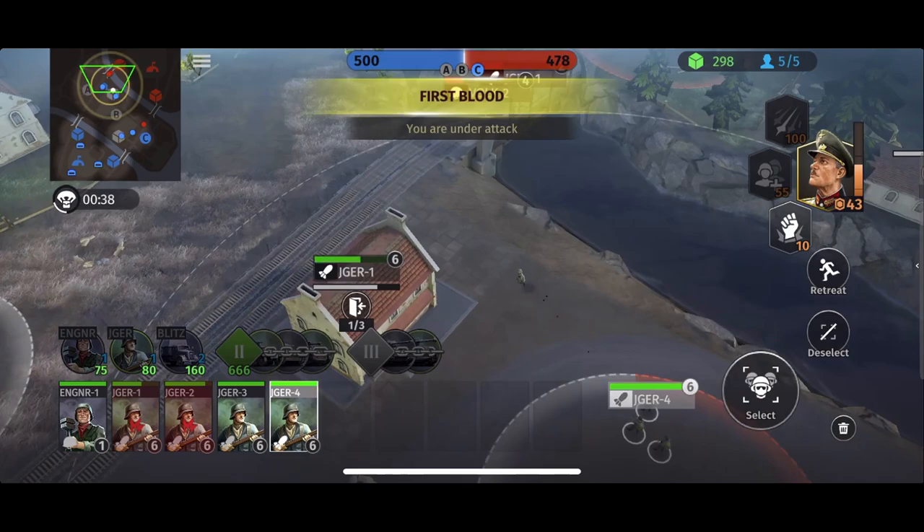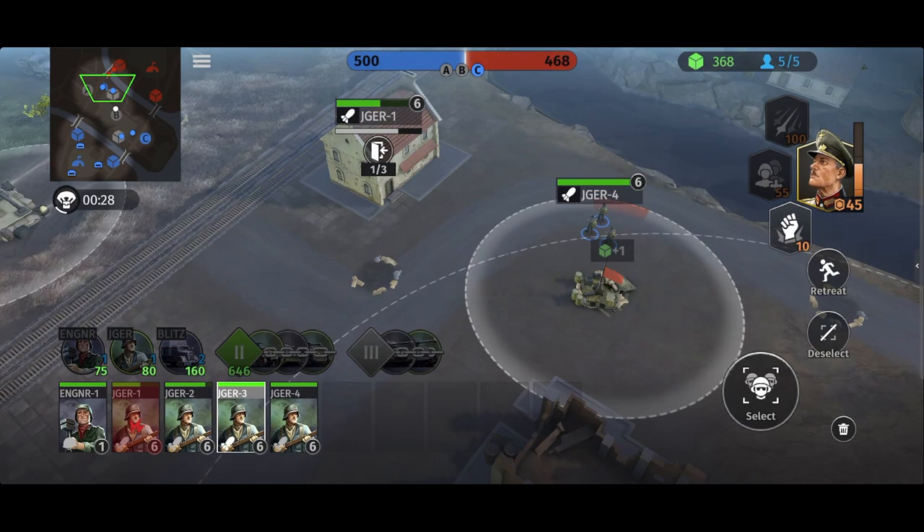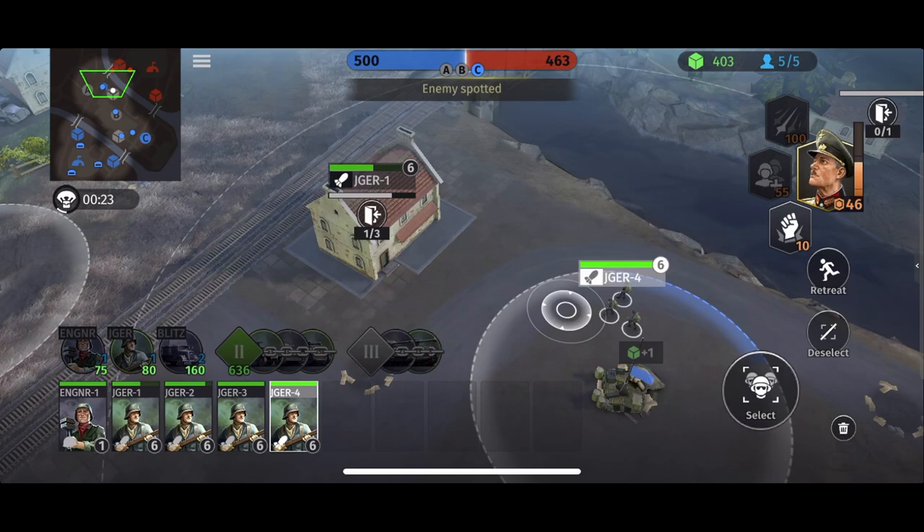We might be able to pick this squad and retreat here as we're getting a lot of firepower. We've got a wipe there — let's get this squad to cap here. We're actually population capped at the moment at five out of five, so I can't call in that ambulance just yet. I'm going to have to lose something or tech up.